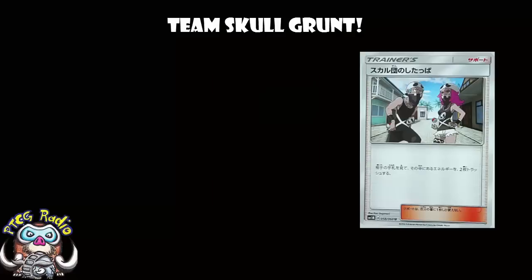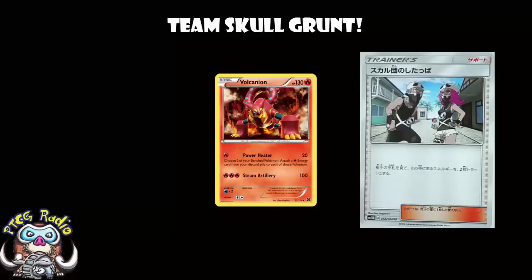Now, in some decks, like for instance Volcanion, where baby Volcanion allows you to recover the fire energy, this actually could help your opponent, because they want energy in the discard. Although, even then, you know, sometimes you need energy to attach to the active.